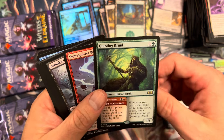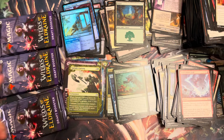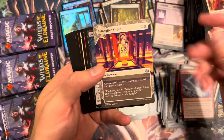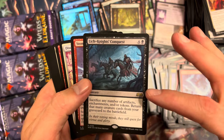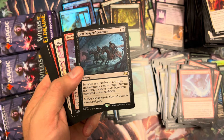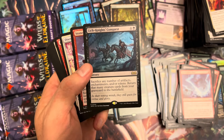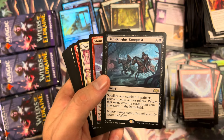Questing Druid — very nice! Not a bad pack at all, putting us there. This is a decent box so far, honestly pretty good. Intangible Virtue. Lich Knight's Conquest — I was expecting a little more, and I think it kind of leans into the argument for people who don't love the once-and-done visit to blocks. They really drew up with Wilds of Eldraine the Evil Queen and these Liches and the spooky forest instead of the kingdoms.